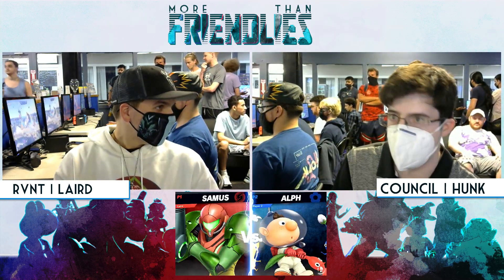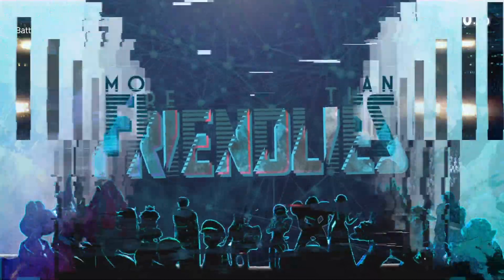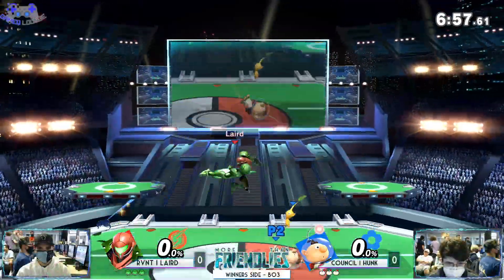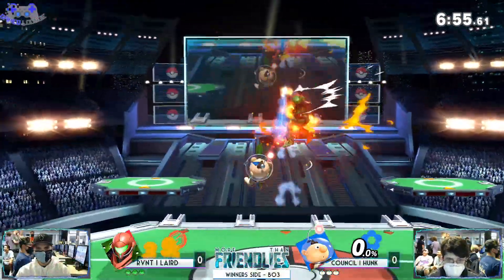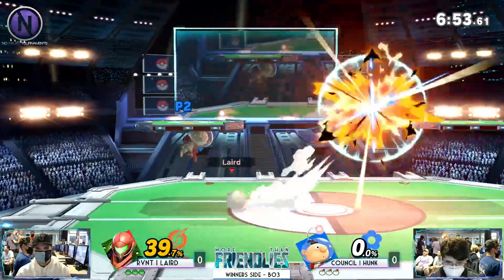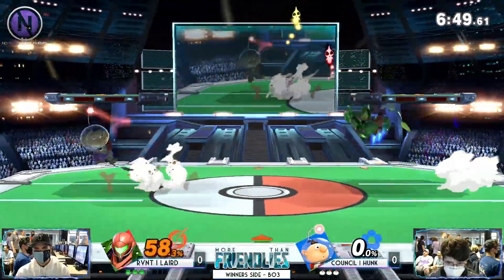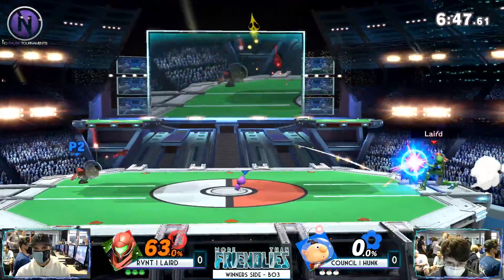Do you know the interaction between the yellow Pikmin and the charge shot? I think that charge shot's electricity, so the yellow Pikmin doesn't actually get hit by it — it takes zero damage. It's a huge matchup problem for Pikachu. So if it's a matchup problem here, hopefully that is registered as electricity, the charge shot. And that'd be great for Hunk's favor.